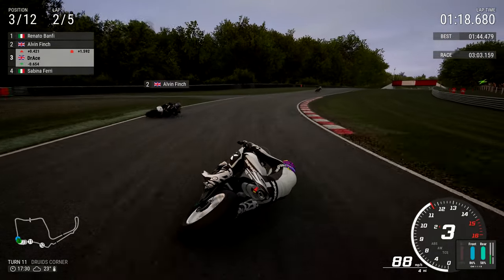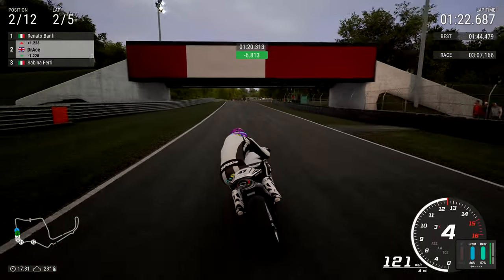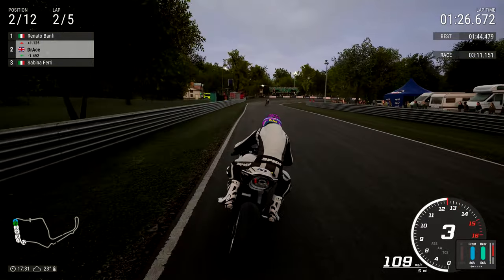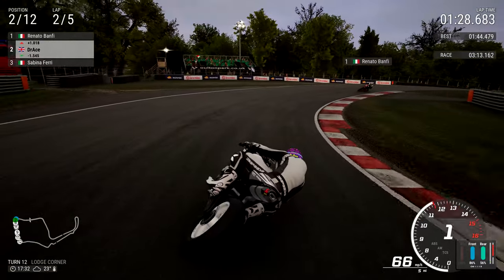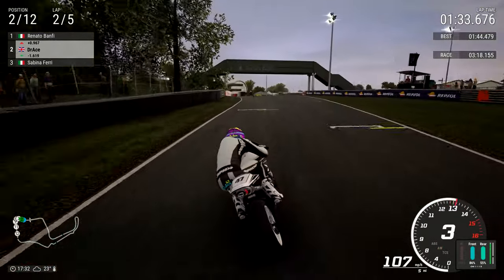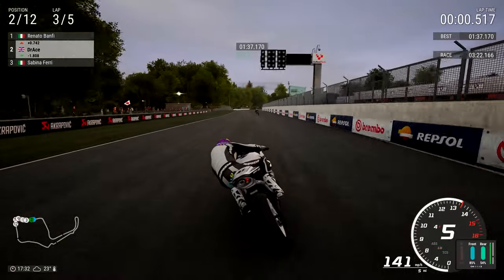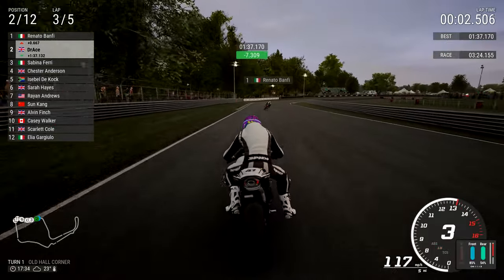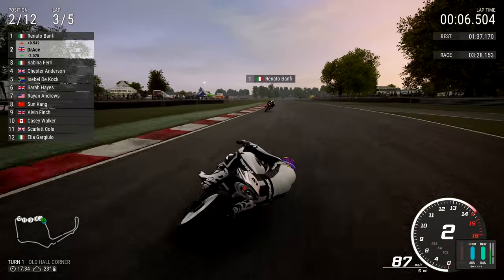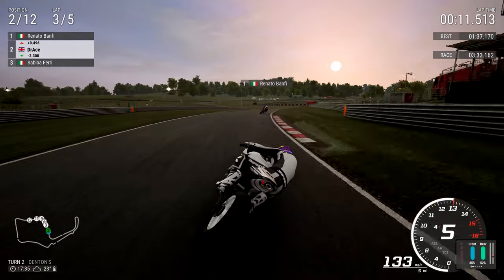Alvin Finch carried way too much speed - he's going to crash. Yep, thought he would. He carried way too much speed going into that corner, not sure what he's playing at. There's that little floating hologram or halo, whatever the hell's above his head, as we go into Renato Banfi at Lodge Corner. If you're riding with a halo, you need to put it away because it's a distraction to the other riders - please, Mr Banfi.